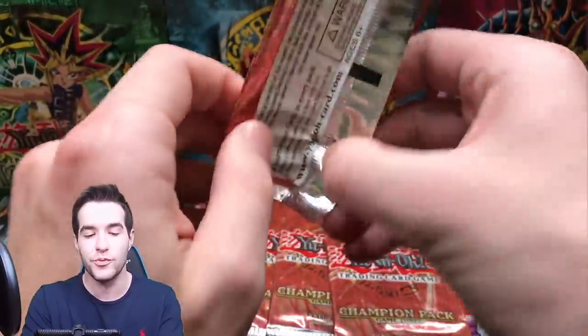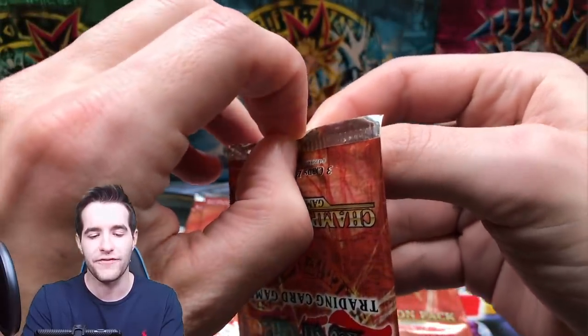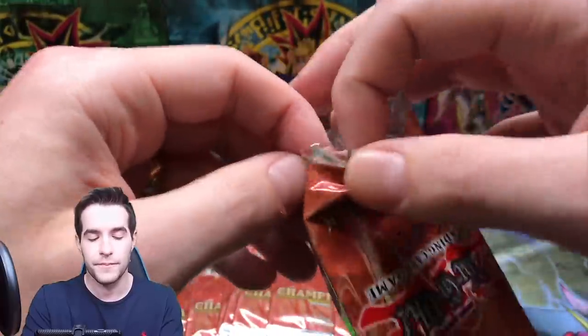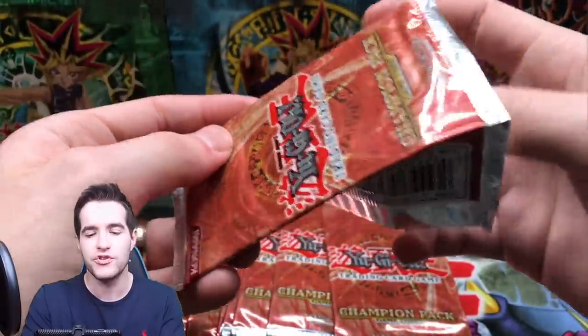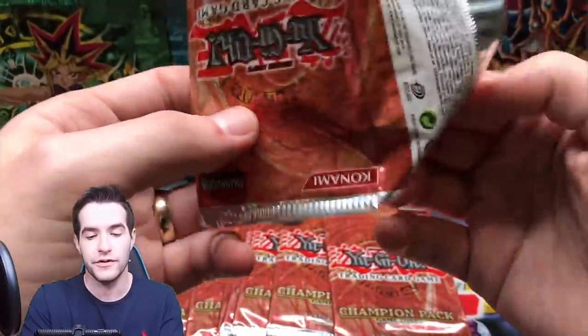Now let's try and get a Super Rare. Even if we get the worst one — I think it's Dark World Lightning — it's still worth like $50 or something. Still a nice card to get. And Magician's Unite is actually after that value-wise, even though it's an Ultra Rare. But that's still a really cool card — Magician's Unite looks really good.